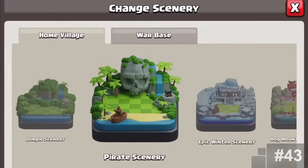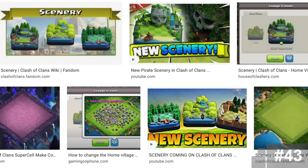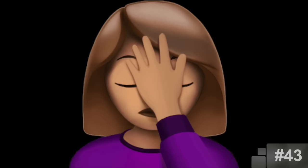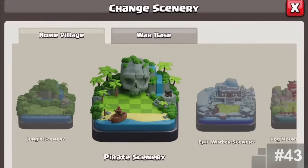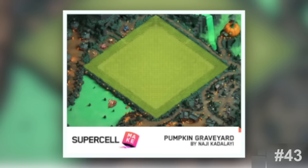Sceneries. Another unconfirmed community addition is Sceneries. Over the years, people have made concepts of being able to change your base's background. It was a little hard to find these on Google because every time I searched anything close to Clash of Clans background, all I got was sceneries. After searching for a few hours, I found three examples — and trust me, there's a lot more, but they're very difficult to find. It's unconfirmed since Supercell has never actually said this was a community-driven idea, but it's a little obvious that it was. Even today, some of the sceneries are made by the community.